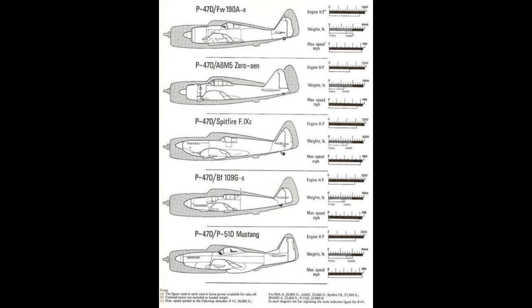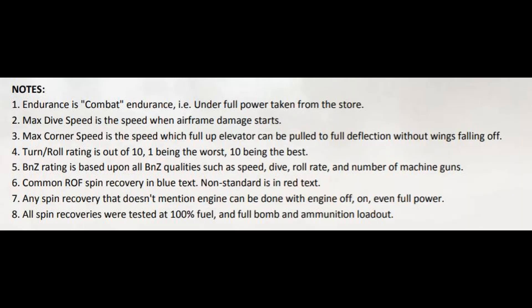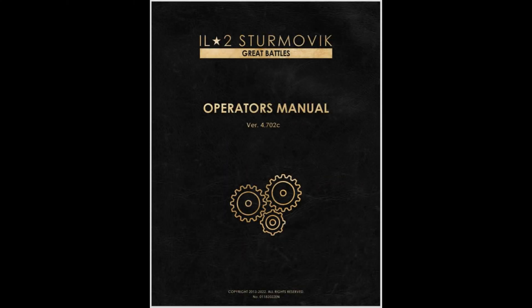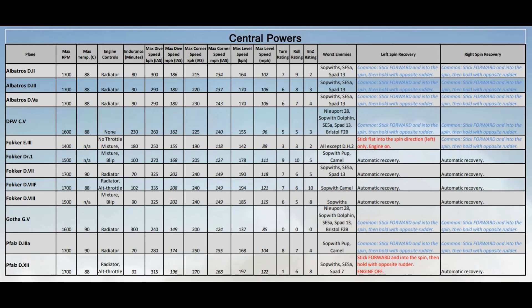For a World War 1 aircraft, we need to reference a previous game called Rise of Flight. Its manual is very comprehensive and has exactly what we're looking for. There's a simple explanation of what everything means, and then the actual comparison charts themselves. Although the IL-2 Great Battles operator's manual does contain a lot of information about its games and DLCs, it does fail to provide this critical information for operational pilots. You'll notice also on the Rise of Flight charts the left and right-hand spin recoveries, the subject of which is part 2 of this video.